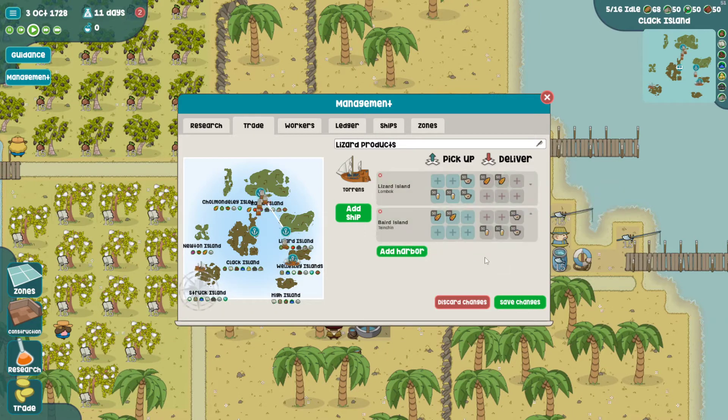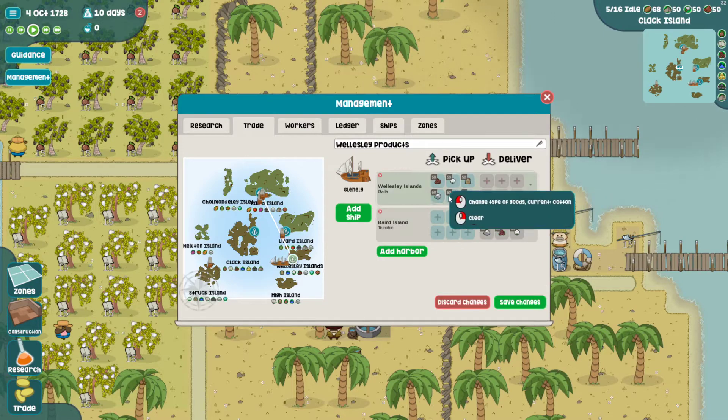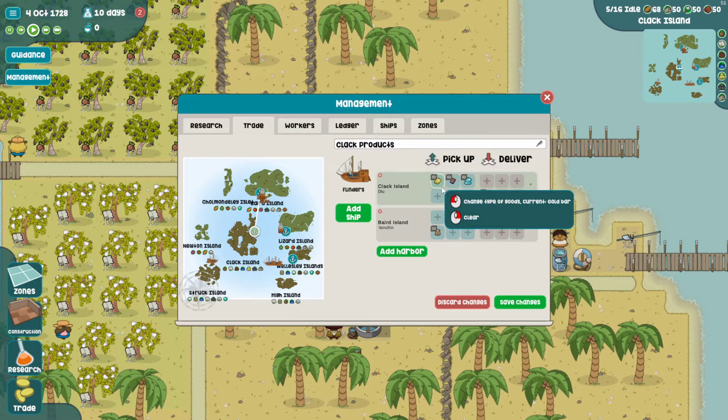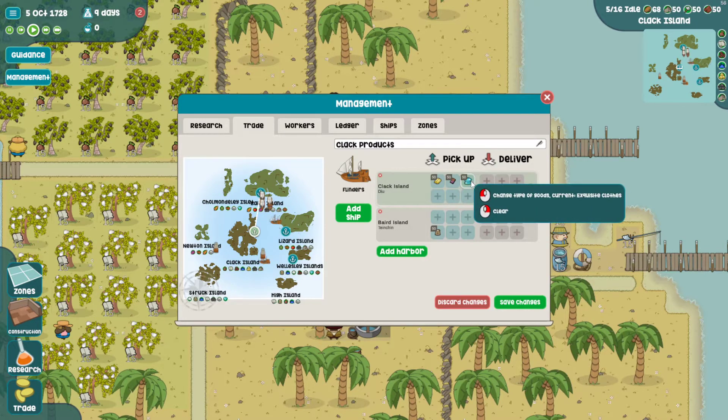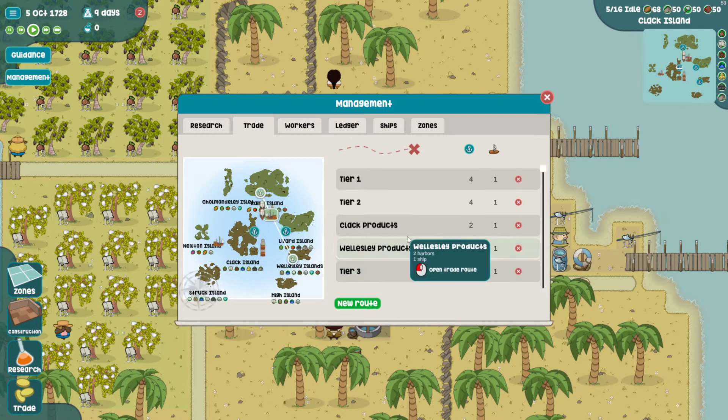Lizard needs a ton of wheat to produce beer, and then also grabs its tea. Wellesley just picks up stuff and brings it back. Clark - or Clack, sorry - needs some spices to make chocolate, but it's going to give back gold, chocolate, and exquisite clothes. I think that covers all the routes.